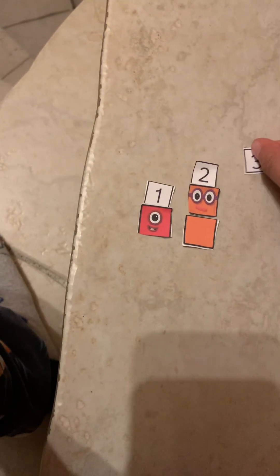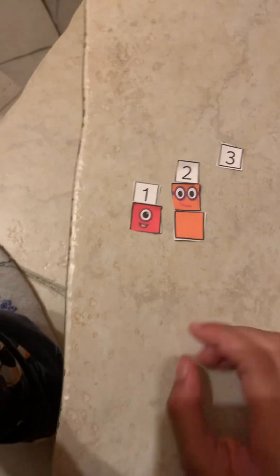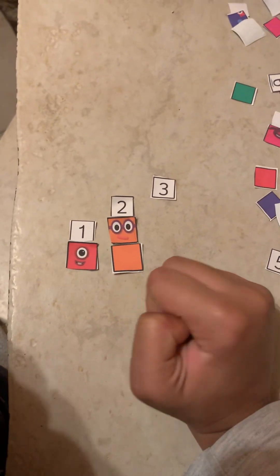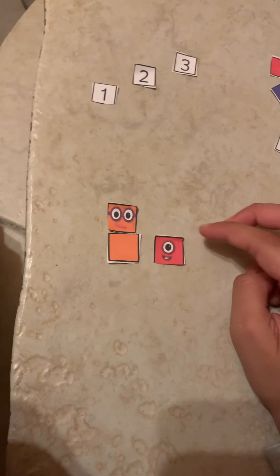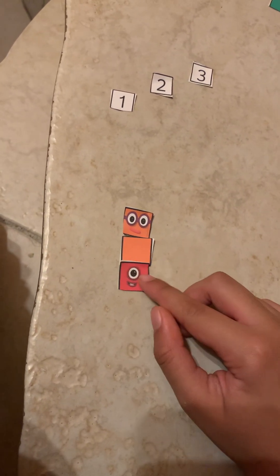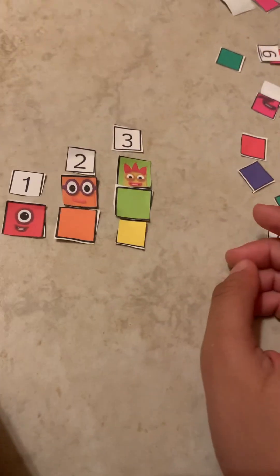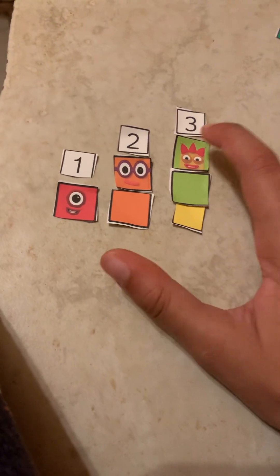And next, we are building number block 3. Remember to count. 1, 2, 3. 1 block. 1, 2 blocks. Let's have a sum. If you add 2 blocks and you have 1 more, which block do you add? It's 3. Let's put 3 here. Let's count the blocks. 1, 2, 3. 2 plus 1 is 3.